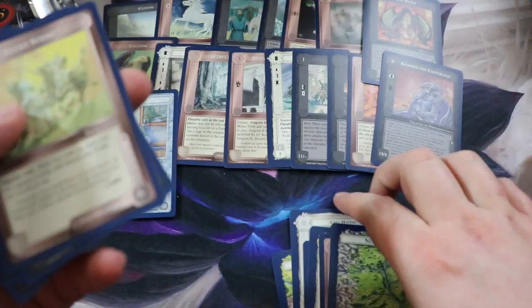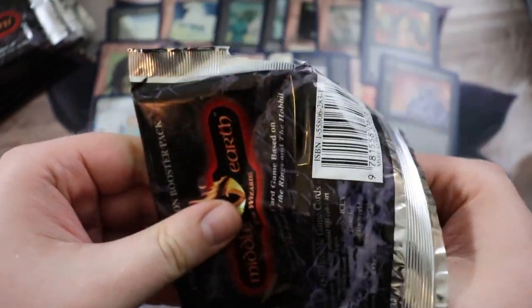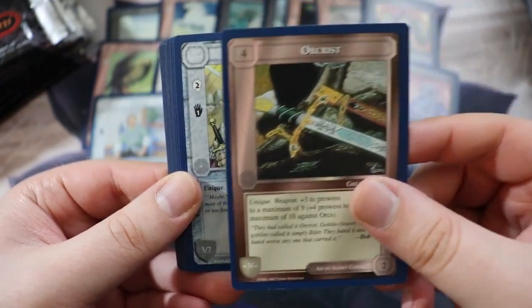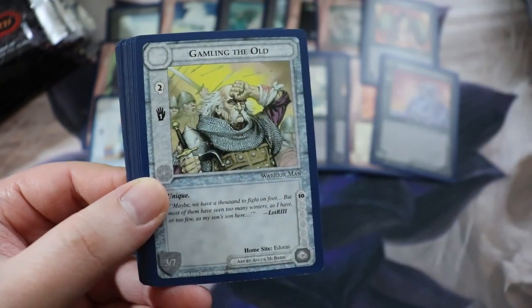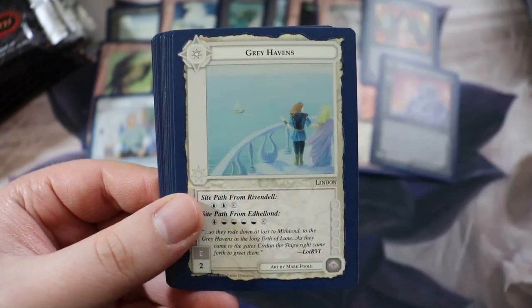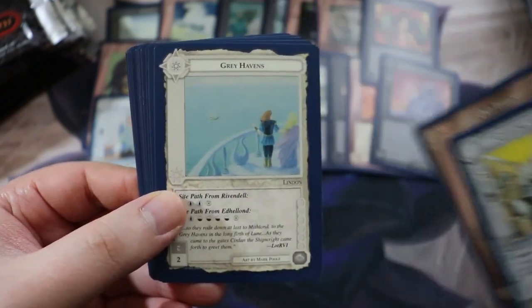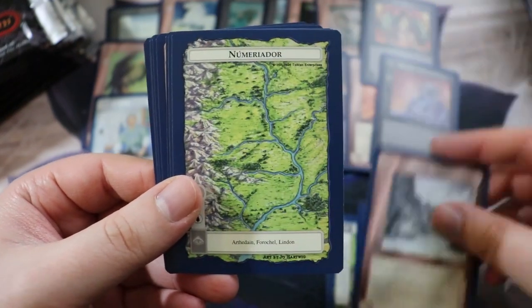This picture of Elrond — doesn't he look like a stoic Native American? He looks very regal. We have Lucky Strike. I really like the older pre-movie interpretations of the characters because now you think of Elrond and you think of Hugo Weaving — Mr. Anderson. But the older interpretations give you an alternate view into Middle-earth. Orcrist the Foe Hammer — or is it Glamdring? Goblin Keep, Goblin Cleaver, Glamdring the Old, The Old Thrush — what a title.